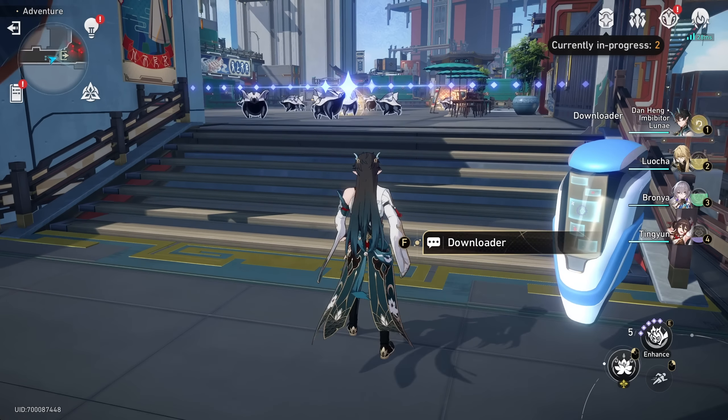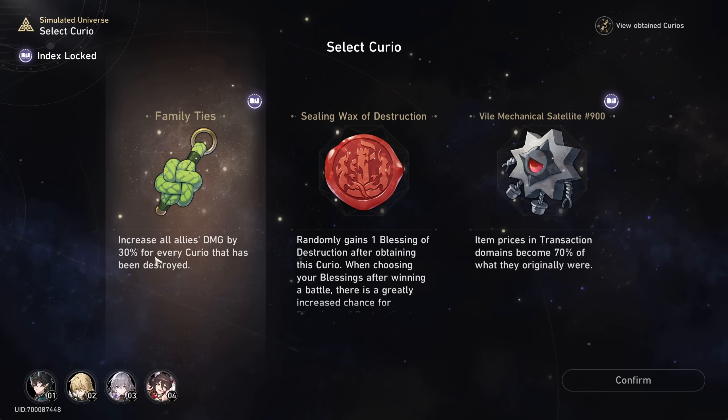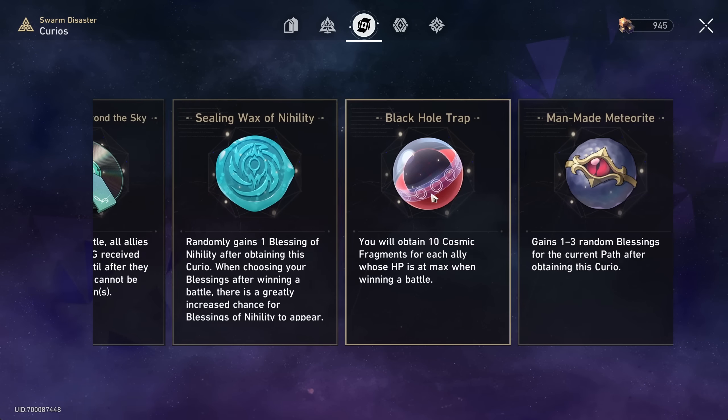I'm just gonna try Dan again with his dashing attack. Oh yeah, you can really spam that! He actually moves a lot faster when you're just spamming it. Oh god, that was really easy — I didn't know you could spam it that fast. The barrel one would have also been a lot easier if I knew that. And we got three treasure boxes this time: a blessing, Cosmic Fragments, and a curio. Wow, 30% damage for every curio that has been destroyed — I guess fortune glue counts as destroyed. Just one is already a lot.